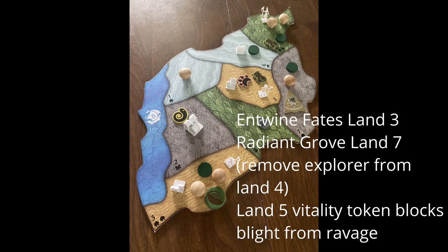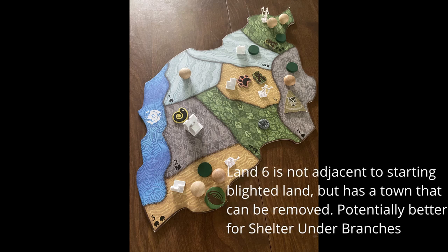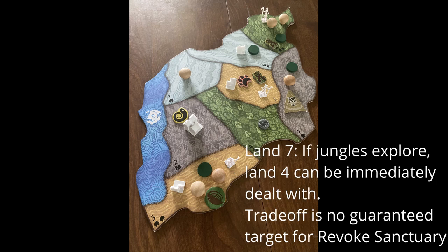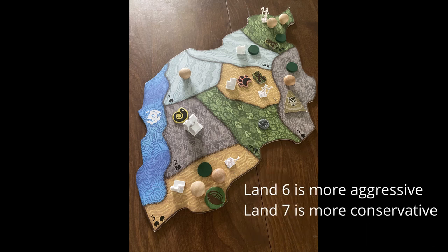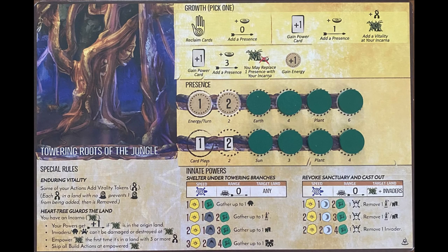Reminder that your Incarna counts as a Presence, so you can have one of the Presence in the land to create a Sacred Site for targeting. But when you move the Incarna, you have to remove a Presence if you use the Growth option. You can use Boon of Resilient Power to add back your Presence to create a Sacred Site with your Incarna on turn 3. Ideally, we want to get the Incarna to a central land to start gathering invaders more easily. When you have the Incarna in a good place, aim to stack Vitality Tokens to empower your Incarna.